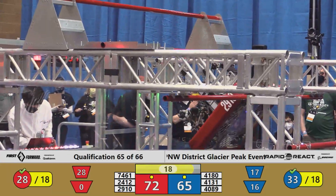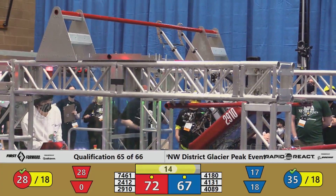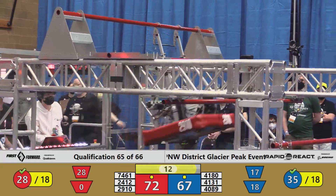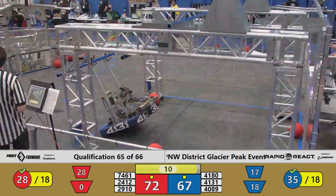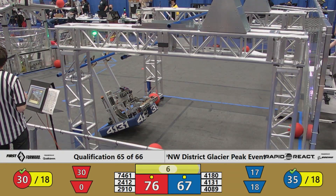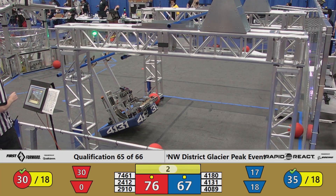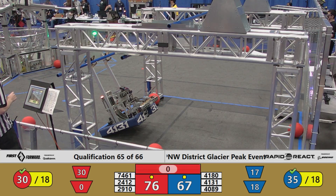Jack and the Bot is now on the high rung for red and they're going to go for the traversal. Stealth Robotics, formerly in the hangar and looked poised to be the blue alliance counterpart, instead changes strategy to work on cargo. They've got just seven seconds as an alliance in total to try and get any climb points going. Looks like time will expire.